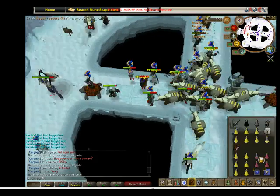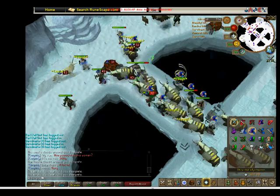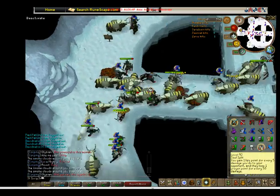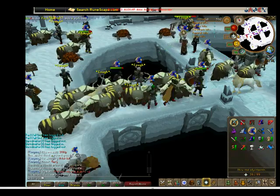And if you see your player coughing, just back away for a little bit until it stops. Once you get her a bit down, probably like a fifth of her life points down, she'll say, 'Fumus, don't fail me.' And this is her first minion, the Smoke minion, that is located in the northwest part of the circle.